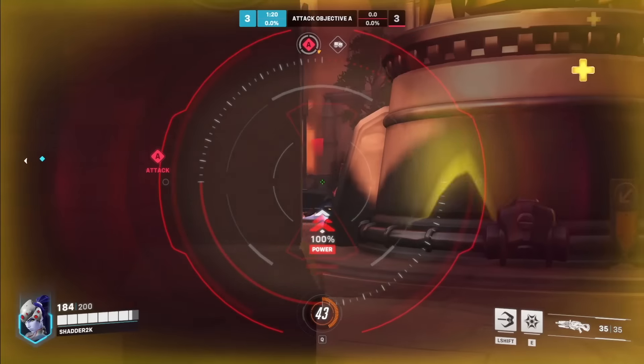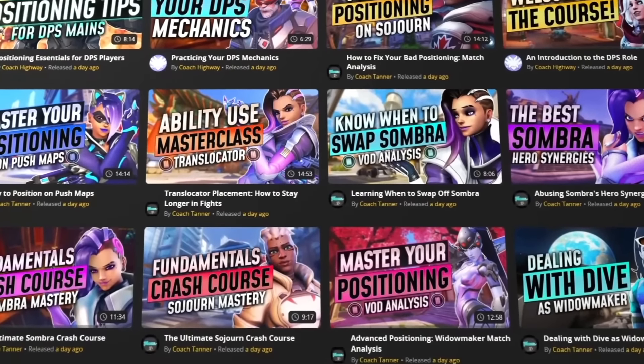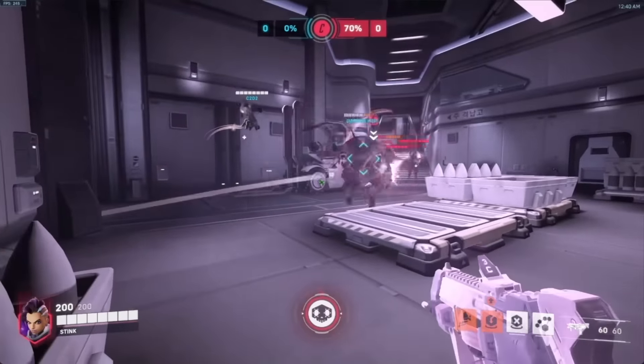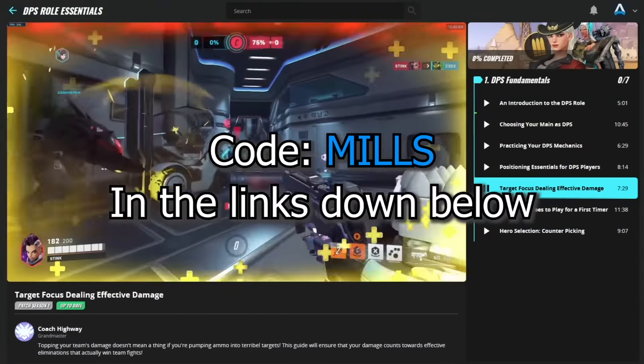While these tips will help you get started with these characters, if you want more advanced tips and tricks, go check out the GameLeap website — today's sponsor — for advanced VOD reviews and guides over many of the top characters in the game. Use code MILS at the GameLeap checkout right now in the description down below.